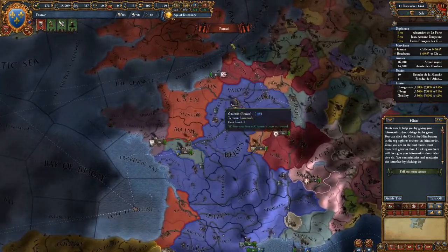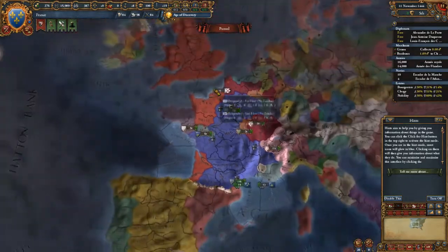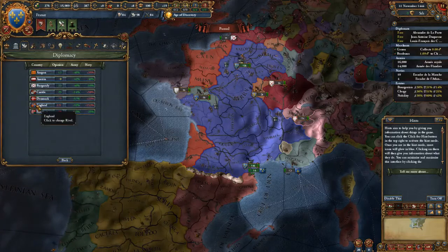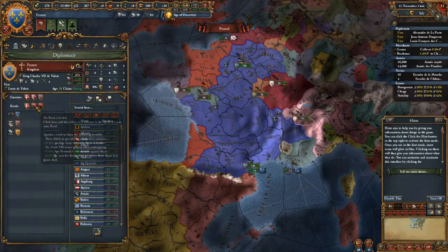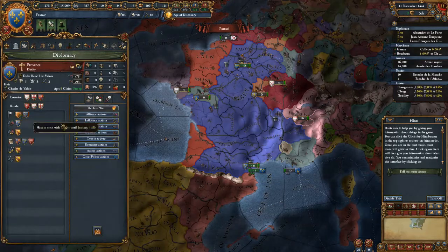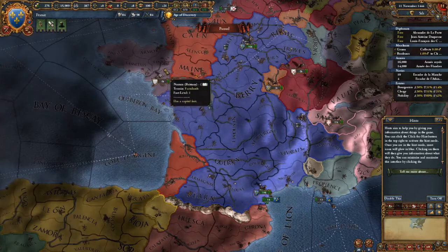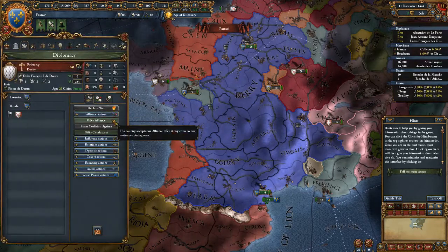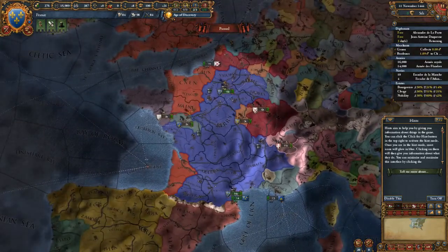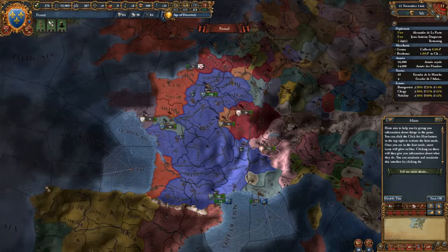We're still fighting the Hundred Years War but there's a lull in the fighting so we're not currently at war. However, I will be at war with England again soon so I need allies first. Looking at my diplo screen, my rivals are Denmark, Hungary, and England. I have an alliance with Provence but I'm thinking of diplo-annexing them later. I need to make some allies, so I could make an alliance with Brittany and other nations.